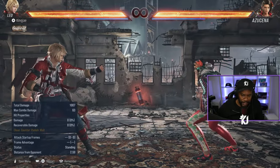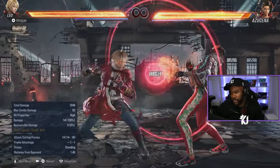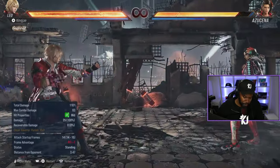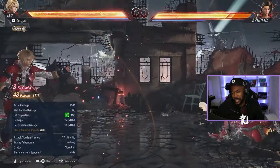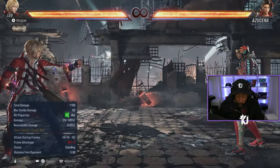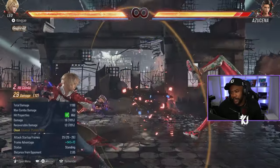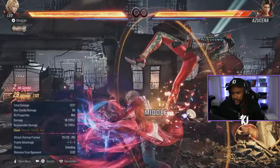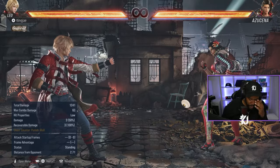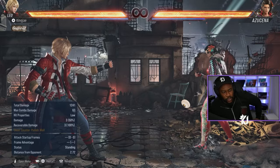Now in Lightning Glare you have 4-2-4-3, you also have back 3-1-2 which is the classic, and you have down back 4-1-2, and down back 4-1-1+2. This one is different because you never used to have a shoulder barge in Tekken 7, but now they've got the shoulder barge at the end of that.